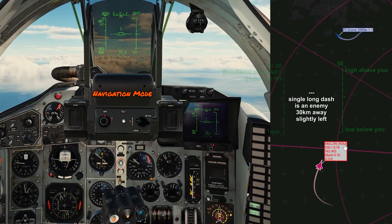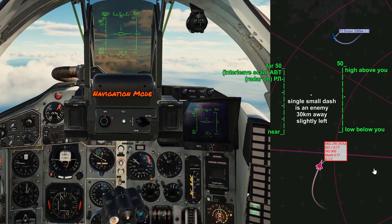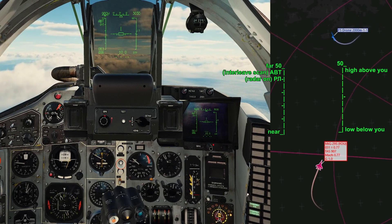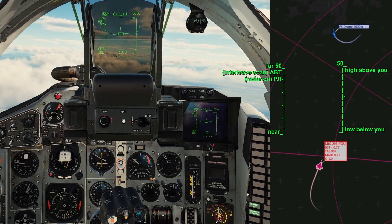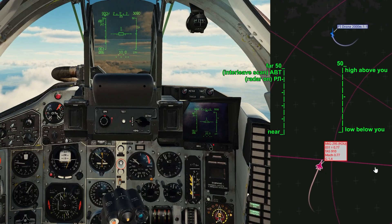We're on course for the next waypoint, back in BVR mode. In BVR mode, if your radar is working, the enemy is always a dash, and a friendly is always an equal sign.